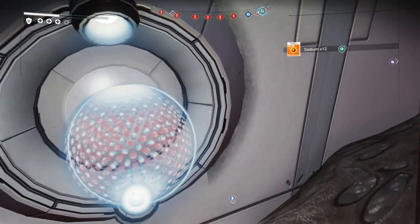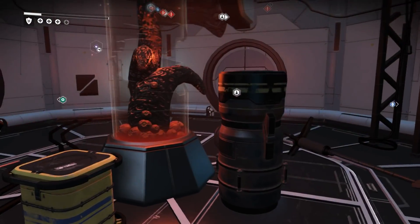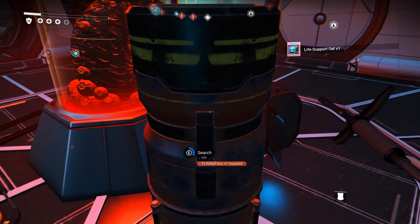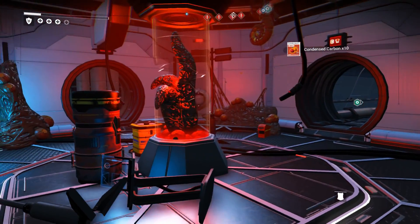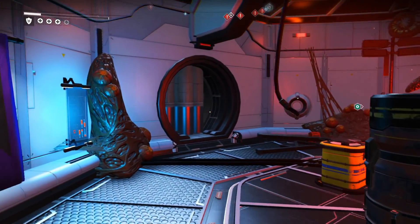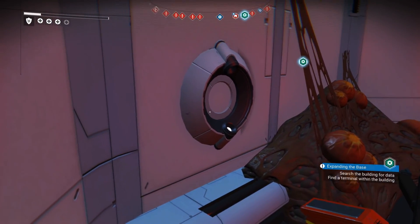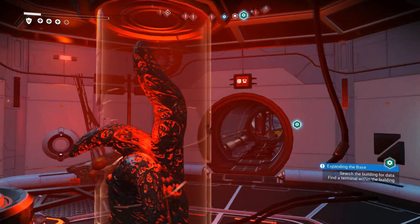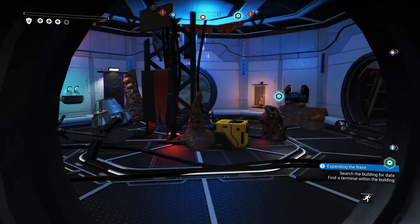Are you not going to let me interact with this? This plant is going to beat me up over and over again until my shields go down. What the heck? Life support gel. Condensed carbon. You're not going to let me interact with this? Fine. I didn't want to interact with it anyways. Shield down.